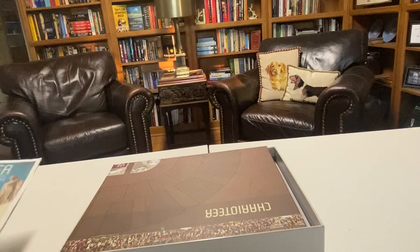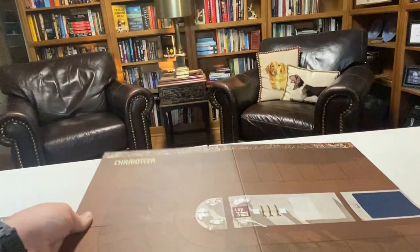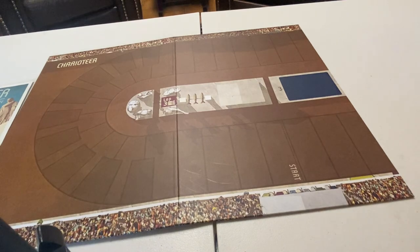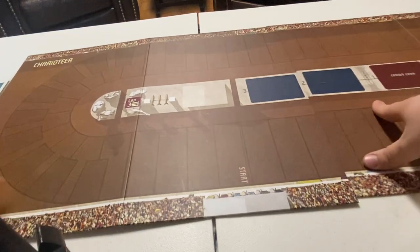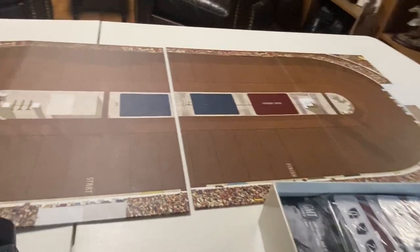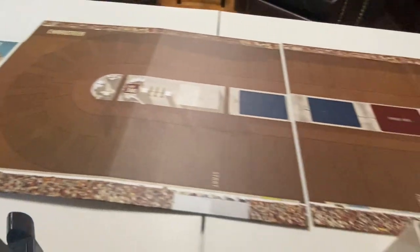There are also tokens that you can play in conjunction with the cards that will give you advantages in certain ways. The board is actually two map boards, each with one half of the stadium. It's your basic racetrack with a crowd around it, and it has a pretty good size to it. You'll also notice that the corners of the map have extra spaces to simulate how you slow down to go around a corner.